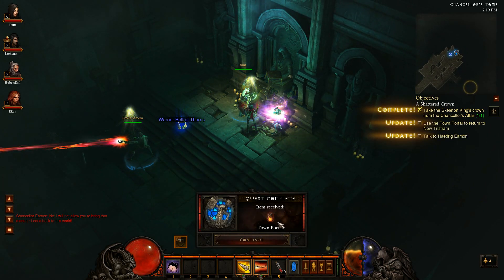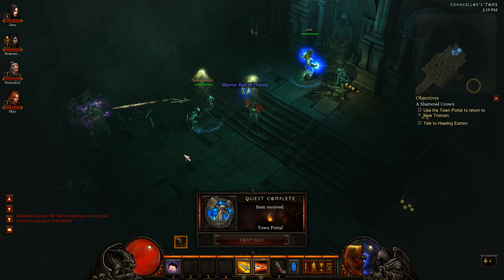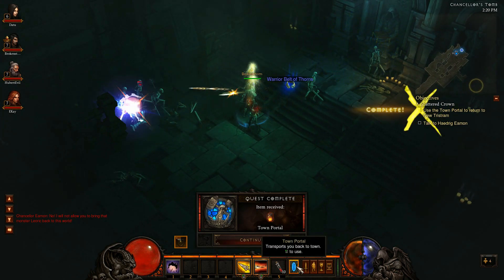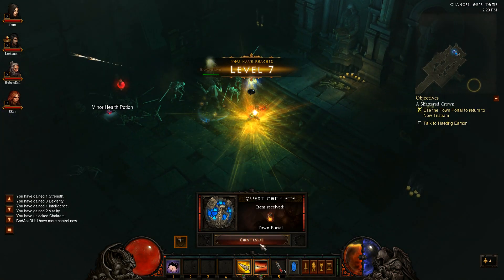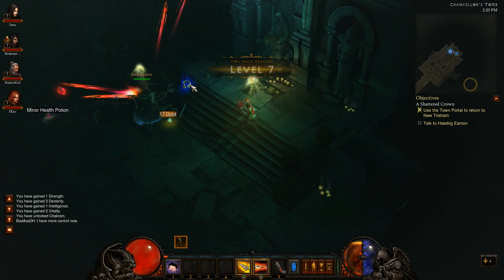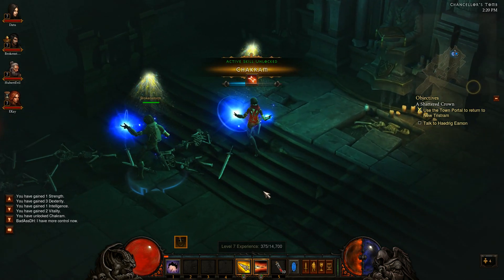So I hit the Chancellor's Altar, and I received — it says an item — which looks like the Stone of Recall, but actually I can use the town portal here now. That's the quest that completes the town portal; you're able to use it now, so I'll show you guys what that looks like.